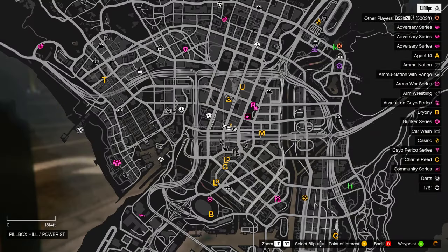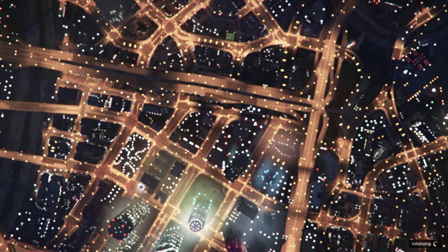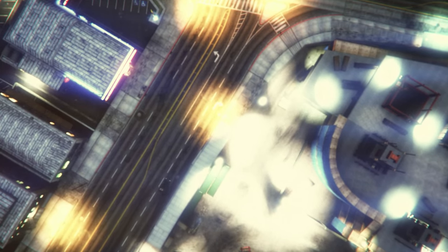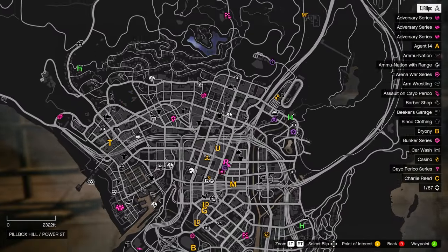Once you spawn into the session, open up your map and check if you have any clothing stores. If you don't, find a new session — preferably an invite-only session. In the new session, you should have clothing stores on your map, so just go to one.